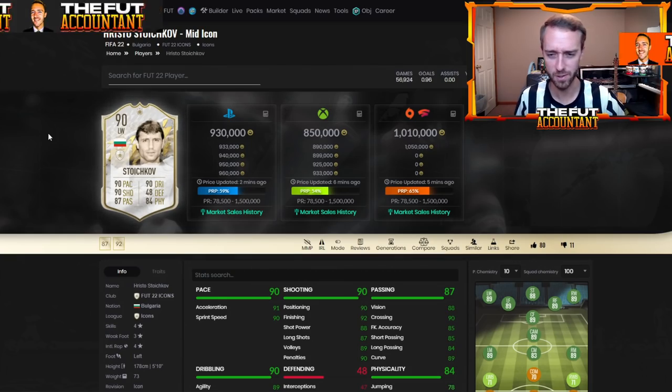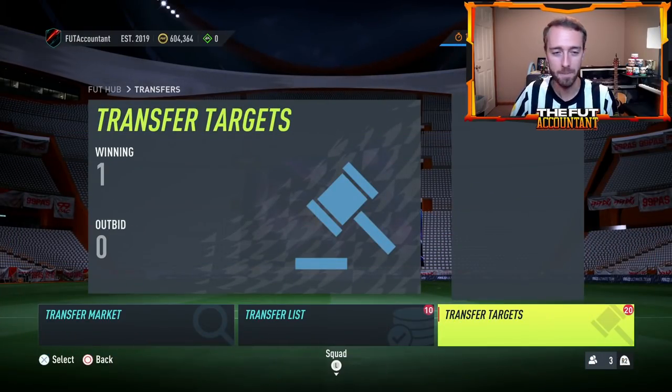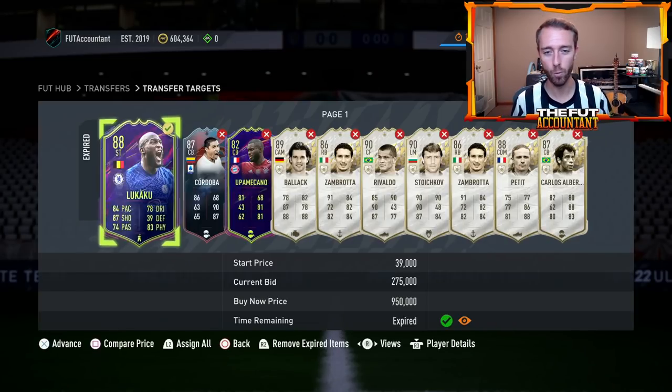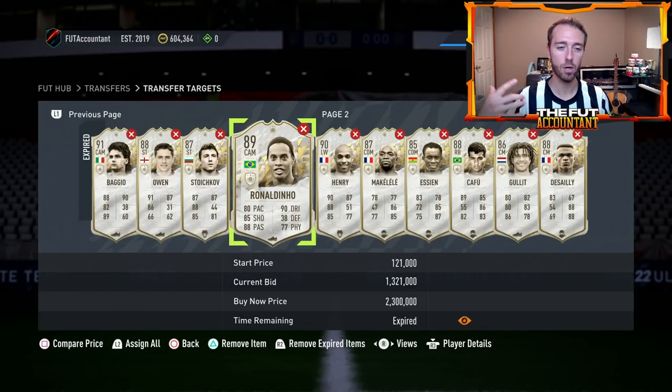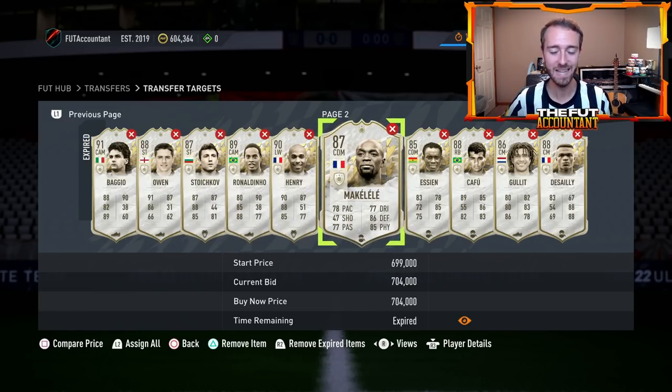You're like, Nate, you're spending 900,000 coins to make 20K. Yeah — because when you get a higher coin amount, you can do this multiple times today with multiple different cards and you just start rolling in the profit. A 20,000 coin flip done five to six times per day takes a lot less time and effort than trying to make that same 100-120K per day through chemistry style trading, silver trading, or fluctuation trading with informs out of packs. This icon method is very profitable because the profits come in fast and they're usually nice chunky profits — 20K, 30K a card.